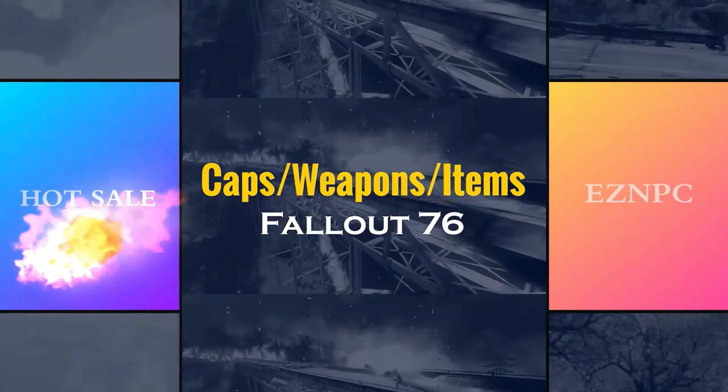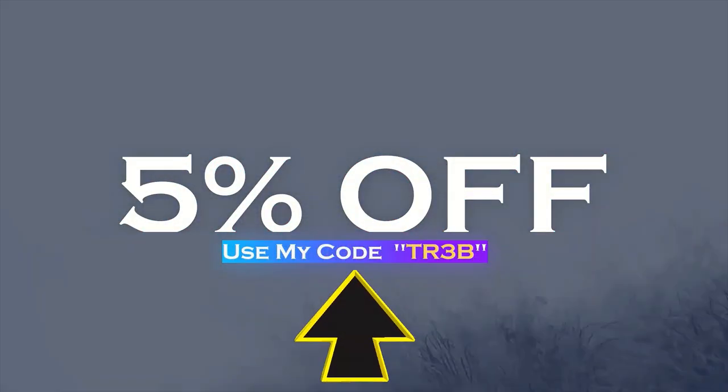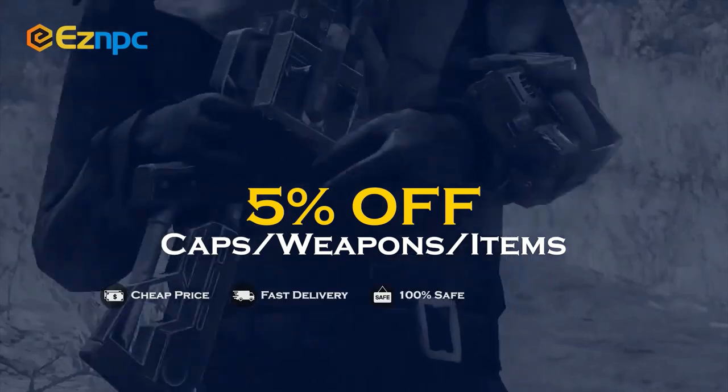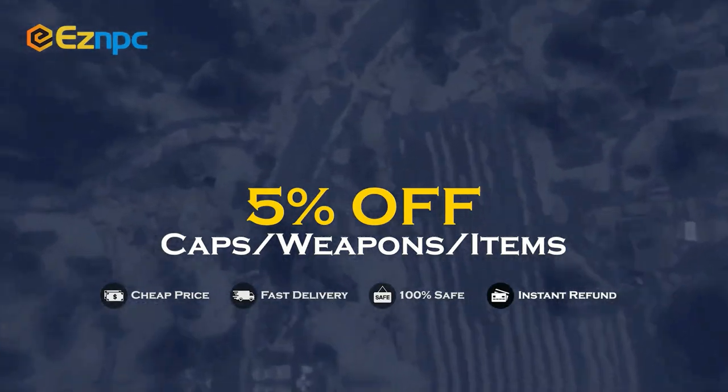If you're after a safe and cheap marketplace to get hold of legacy weapons, legacy items, or anything that's hard to find in Fallout 76, then check out the website EasyMPC. Use code TR3B to get 5% off. Links in the description.